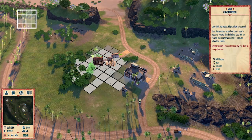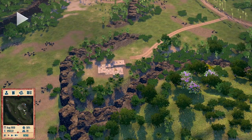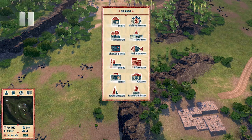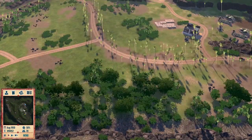Another good starting industry, if your island supports it, is mining. To exploit your valuable metals, simply find one of the marked deposits on the map and place a mine on or near it to have your loyal Tropicans dig it up for you to sell.